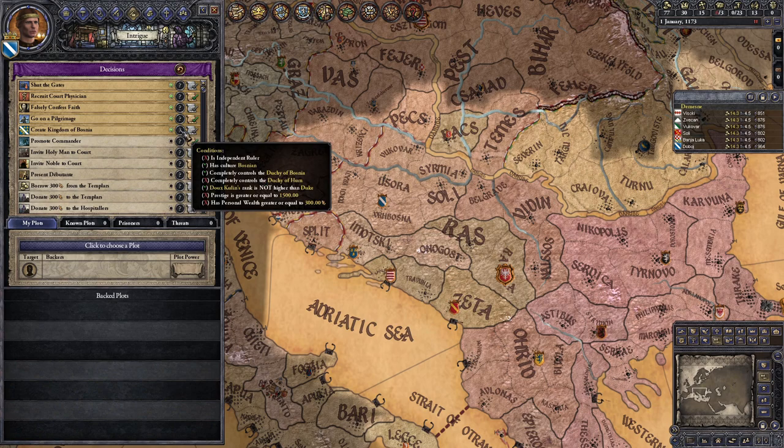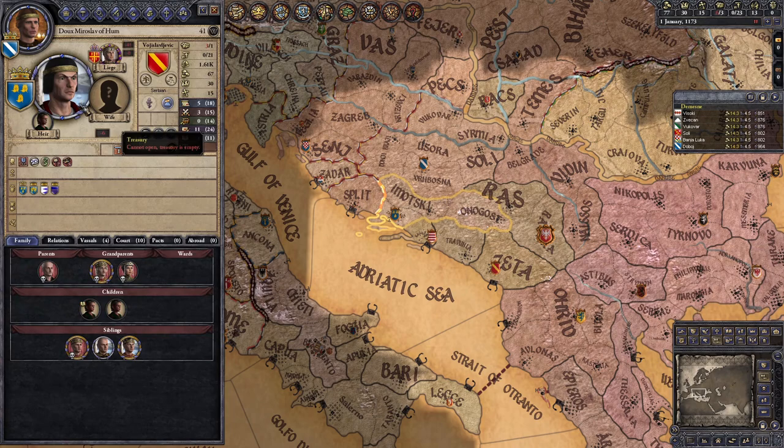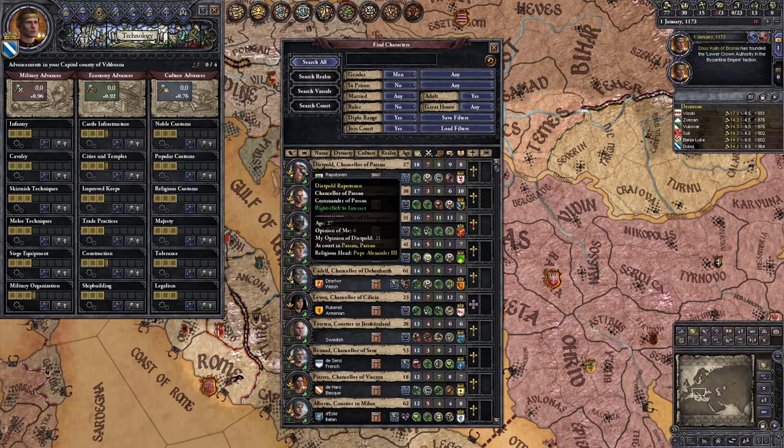The Kingdom of Bosnia can only be created by a special decision, which requires you to own the Duchies of Bosnia — which you already have — and Hum, which neighbors you to the south. You also need to be independent and have a large amount of prestige and a decent amount of money. There's no simple way to take over Hum, so just invite the best diplomat you can, make him your Magistros, and get him fabricating.